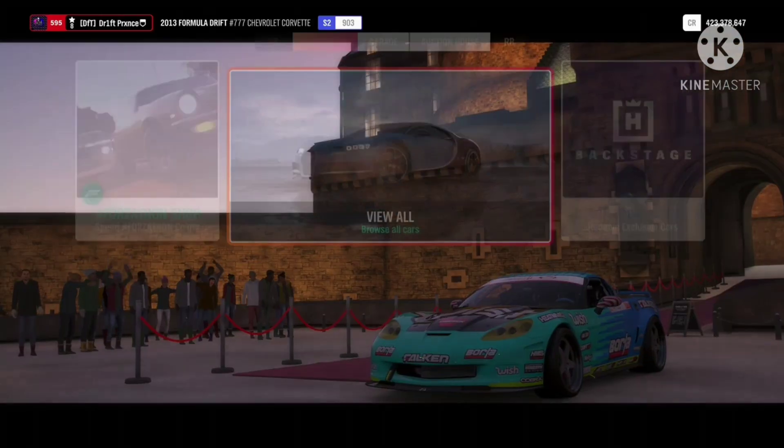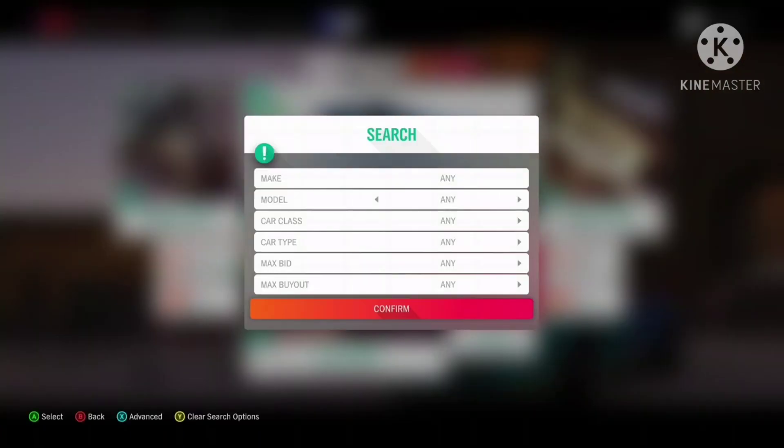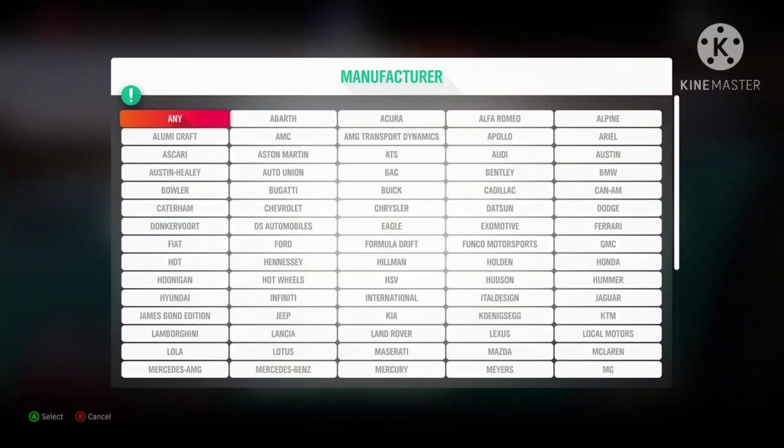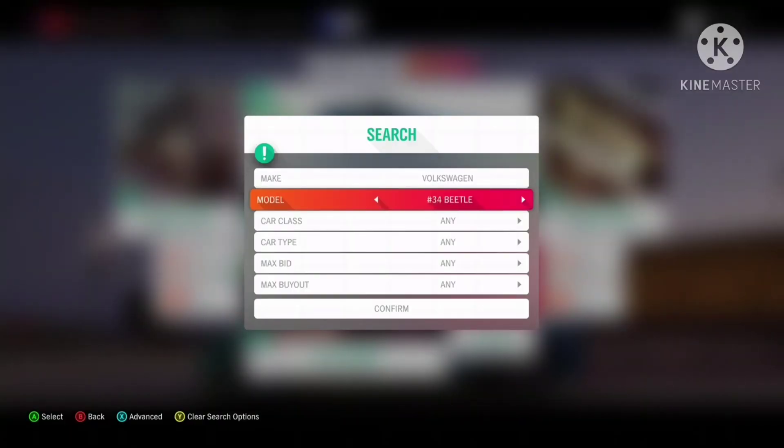For the sniping method to be most effective, choose cars that are worth over 10 million and snipe them with a maximum buyout of 2 million or less. This way you optimize the amount of profit you gain.